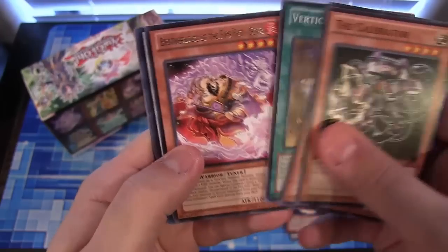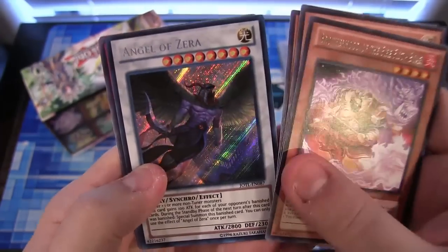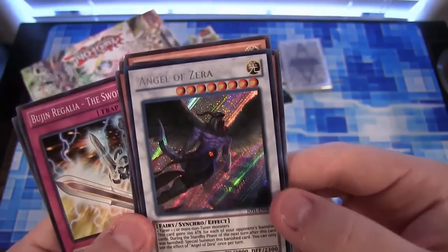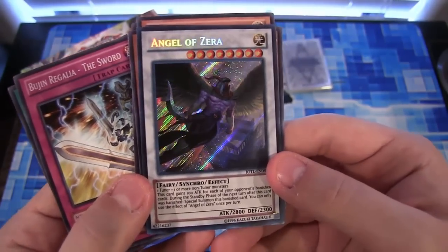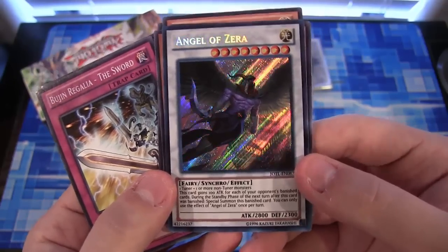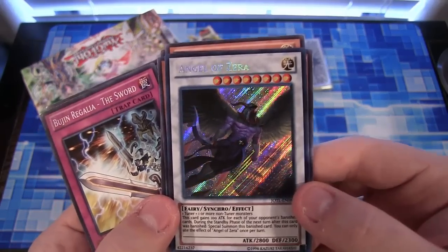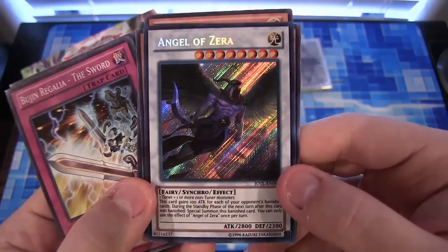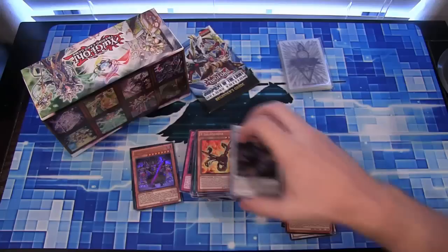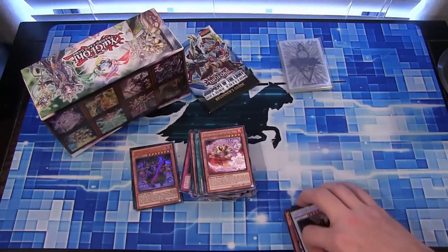Last pack — let's see if we can end with a holo. We have a Brother of the Firefist Boar and Angel of Zera. That is ending with a holo — a Secret Rare of all things too. That looks just amazing. I don't know if that was reprinted in the Megatons or not, there's so many things in those Megatons I can't remember all the cards. I remember getting it from the sneak preview back when this was a new pack. This is still an awesome Secret Rare to get. Angel of Zera — I always liked all the different Zera cards from back in the day, so it's awesome that they had a new Synchro for it.